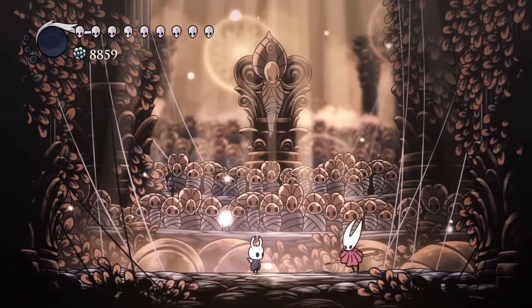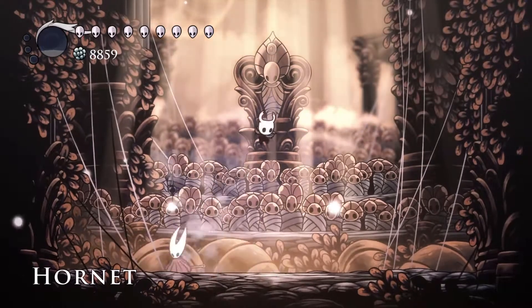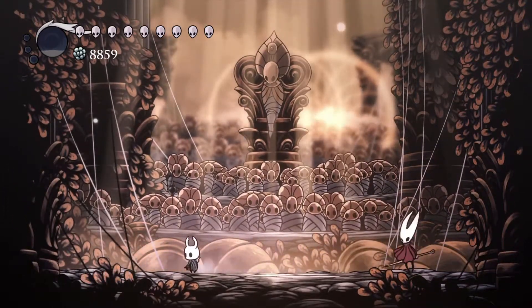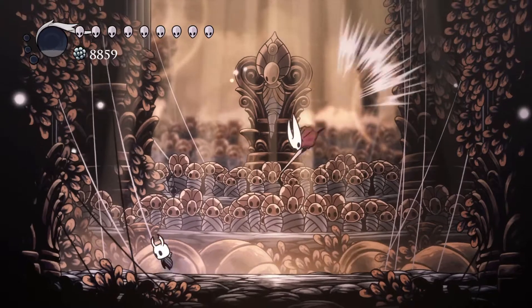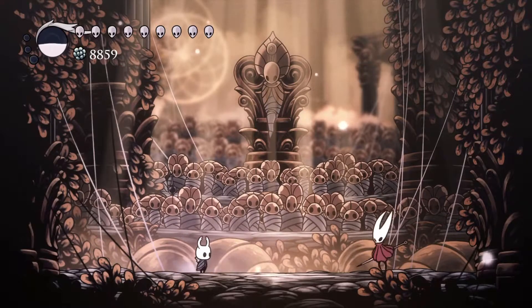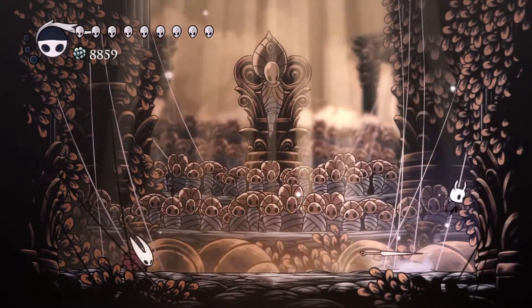Hornet is a foe unlike any other you've faced so far. She's small, fast, and incredibly mobile. Expect to die to her over and over again. To best her, keep your eyes on her and play reactively, not aggressively. Don't panic if you get hit. Hornet is quick to punish those who flail.